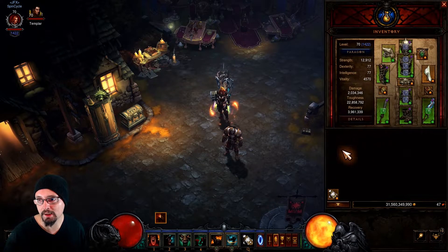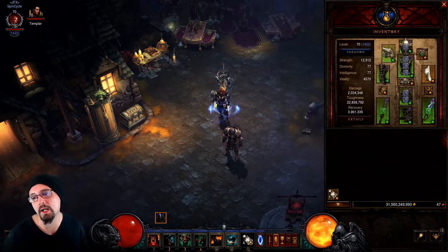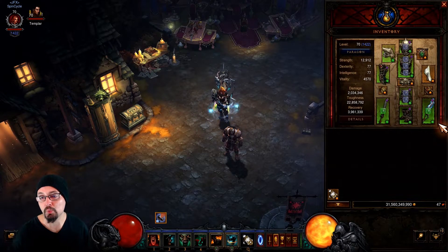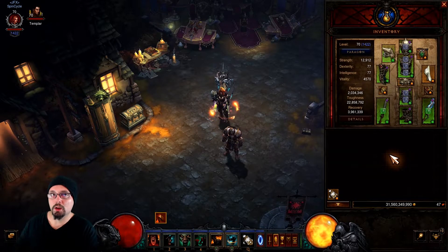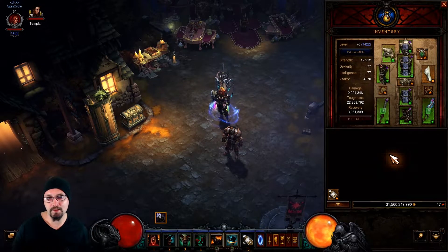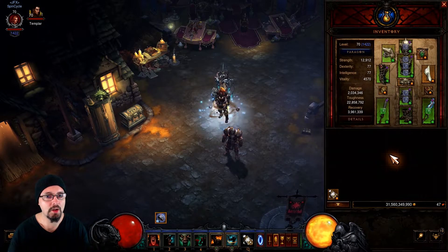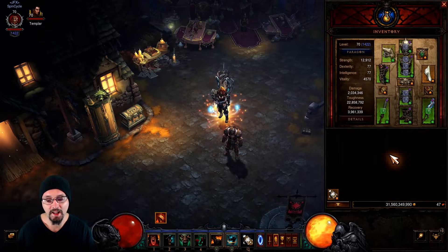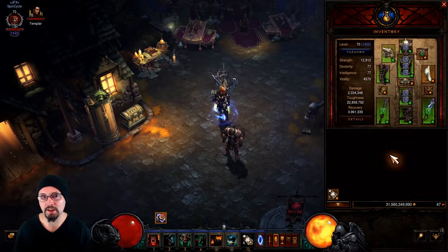You can also get area damage on shoulders, amulets, rings, weapons, and off-hands. Every one of those slots with the exception of weapons will roll up to 20, while weapons will roll up to 24 area damage. The maximum possible area damage you can have on your character is 174, but if you use the Demon Hide set crafted at the blacksmith, it'll get you up to 199 — so you can definitely go past 100.